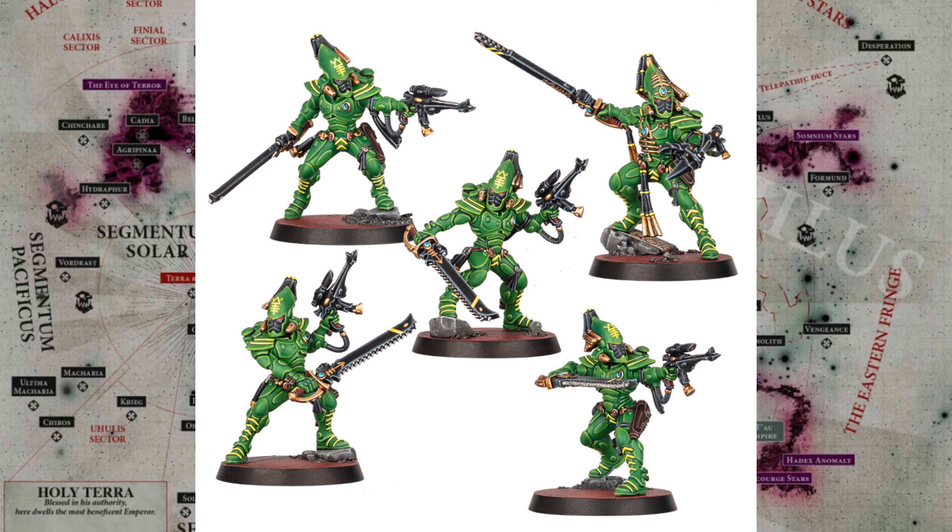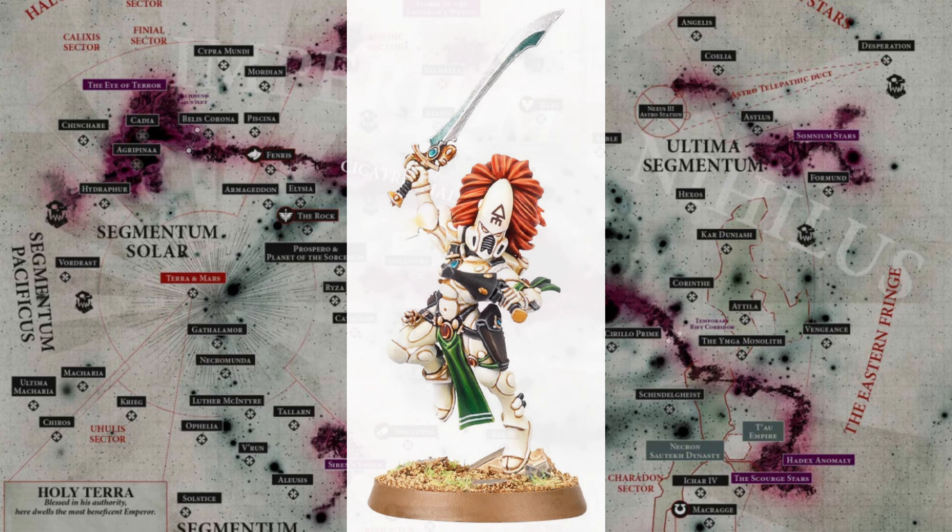You're getting a chainsword and a shuriken pistol, and then the leader of the squad is getting a Scorpion claw kind of blade thing. But that means there's no specialists in the box, and apparently the workaround for that is that you'll be able to have a couple of the other Eldar choices in it.